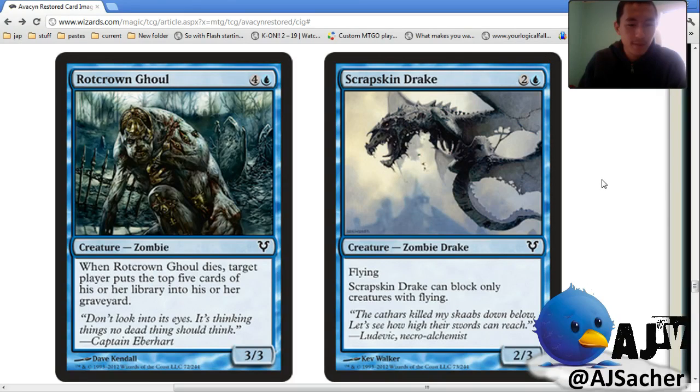Rot Crown Ghoul — whenever he dies, you mill five. A three-three for five is good. His ability is lame though. Why do you like the ability? To put the pieces together with the Dreadwaters plan. More games come down to that than most people think if you play for it.